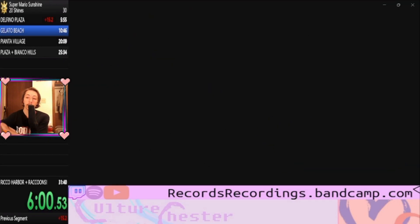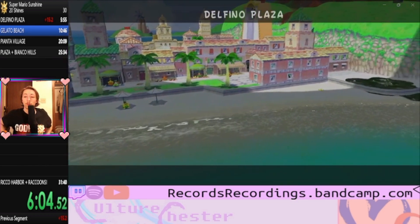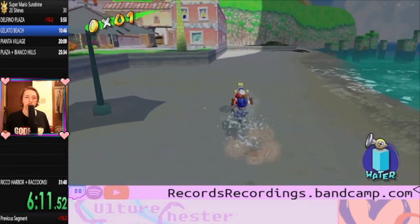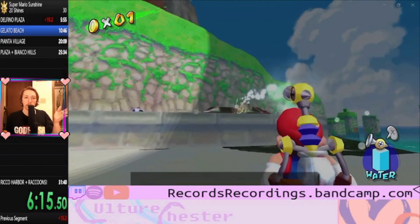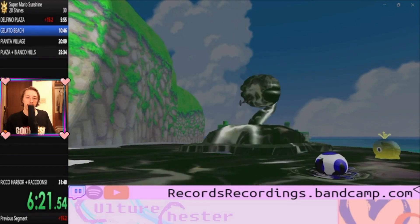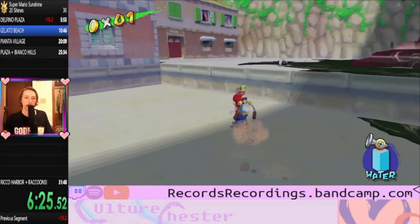The last shine of Delfino Plaza is just up here on the tower. This was a pretty good opening split — it's just red because I had only done the coconut clip first try one time. One thing that's really fun about this 20 shine run too is unlike the 64 version we were doing last time, we get to go to multiple different levels. You would think you're just doing the first 20 shines, but this movement is really satisfying — try to copy that if you can.